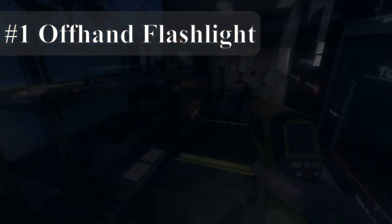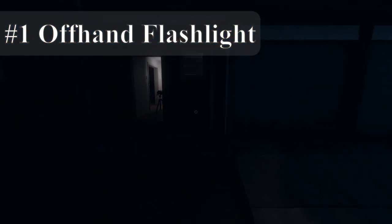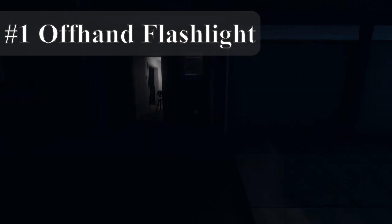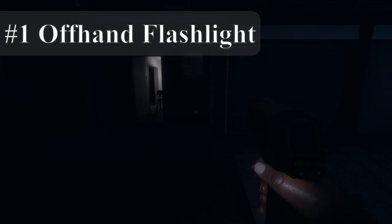Number one: using an offhand flashlight. You can hold an item in your hand and use a flashlight equipped in your inventory at the same time. Press T, or F in some cases, to activate the flashlight. If you equip the flashlight again then swap away from it, you'll have to use the same button to activate it again.